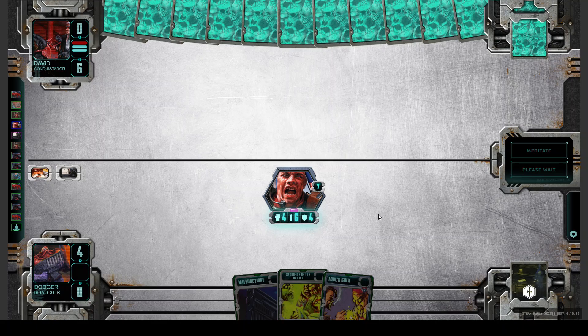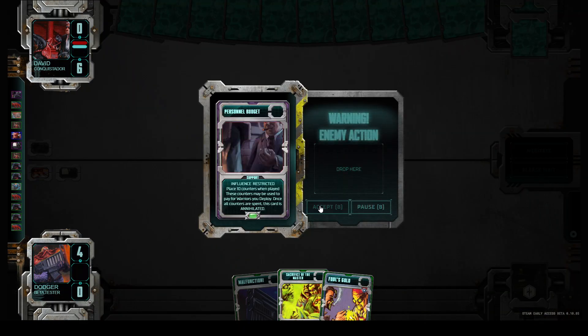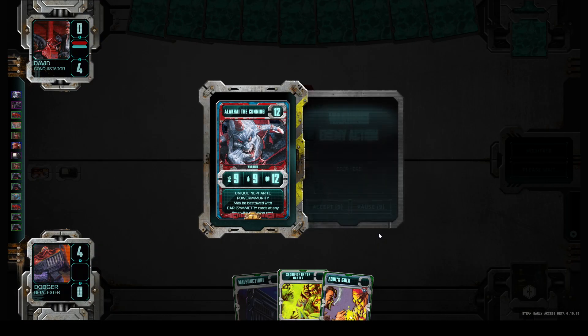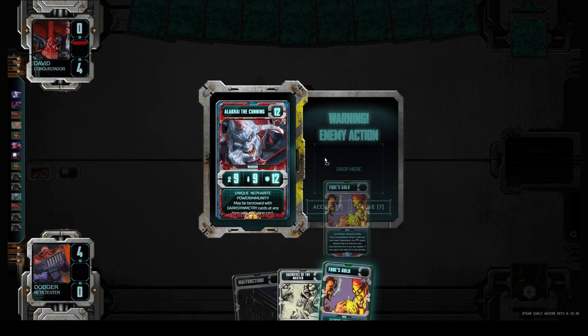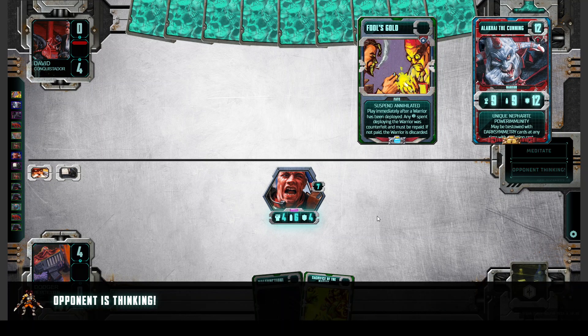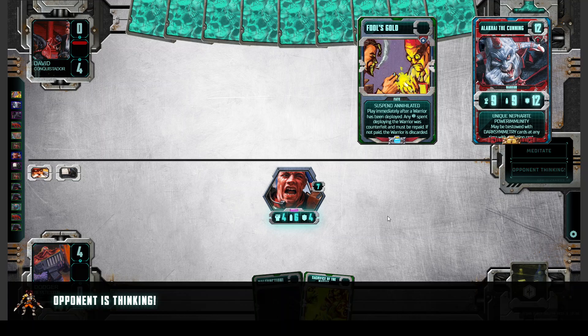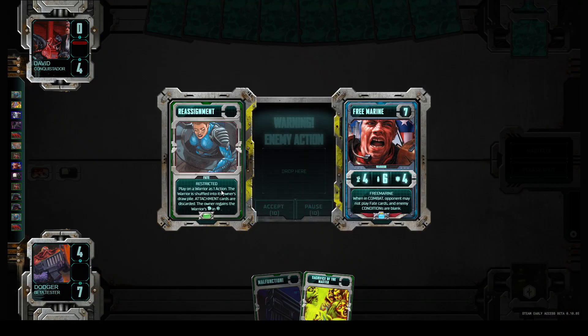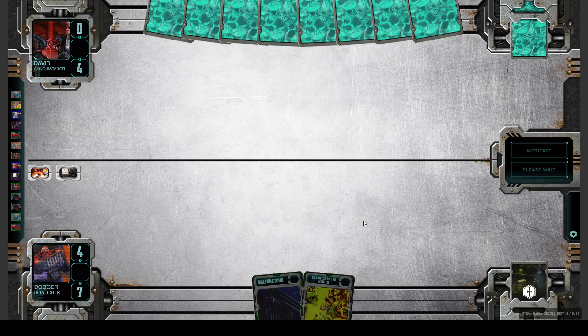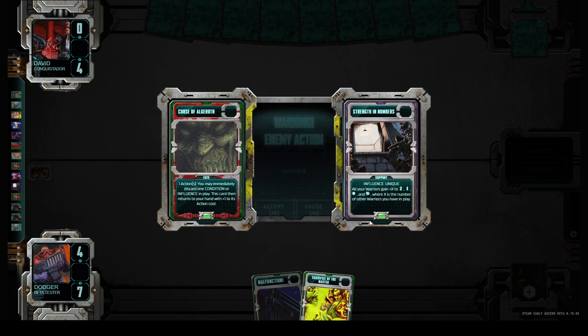I think he has a lot of destiny points — he has a Personal Budget. Now he can play an Alakai. Let's see if he has a Miscom, otherwise our Fool's Gold will destroy his Alakai. He played an Alakai, we played a Fool's Gold. We lose our Free Marine, but that's game — he loses his Alakai.